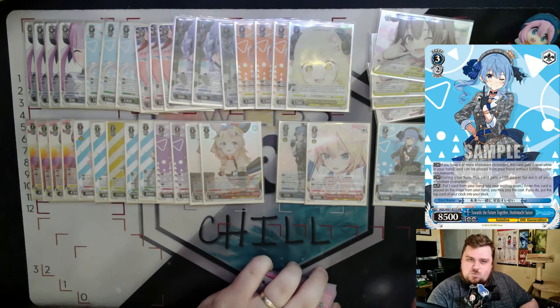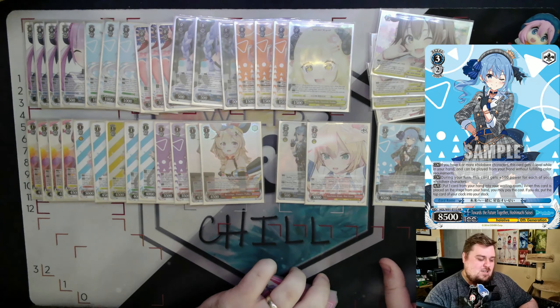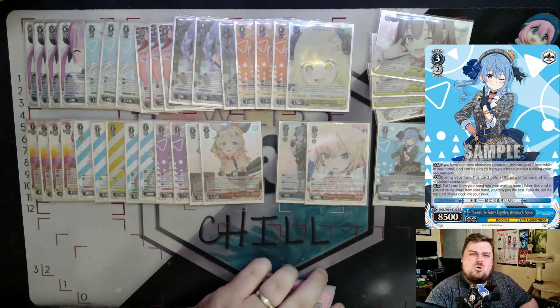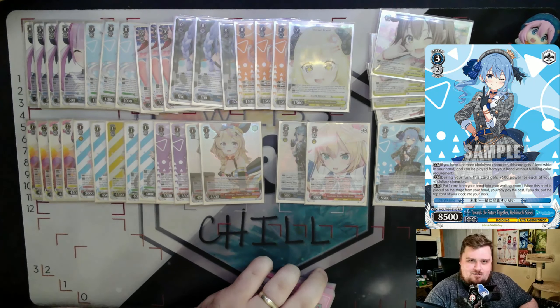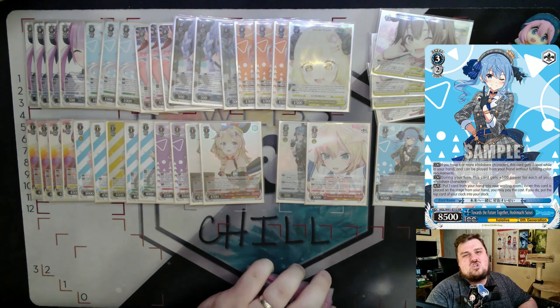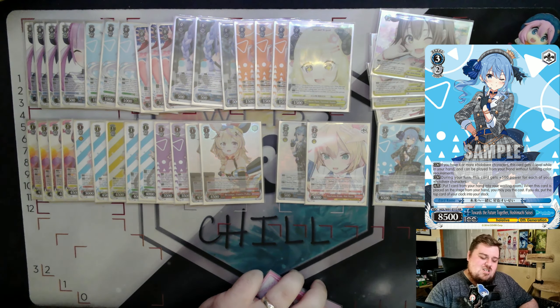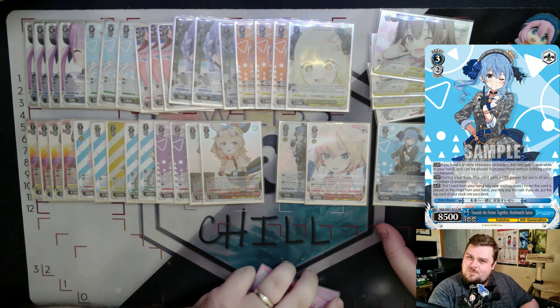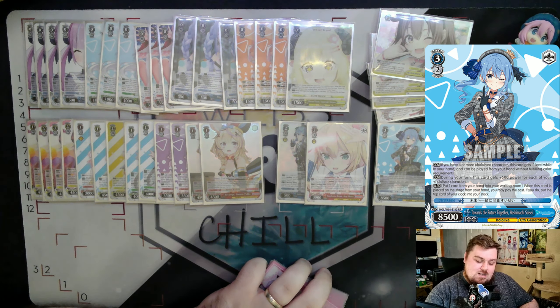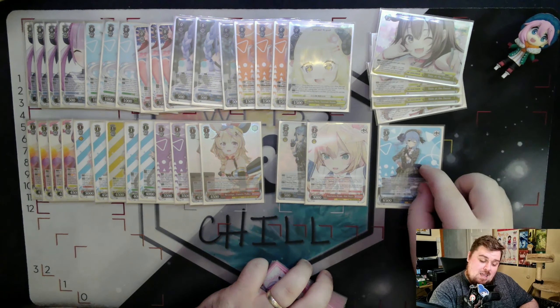For early plays, we have one copy of the Towards the Future Together card — a four or more early play. If you have four or more characters, it gains minus one level in hand, and it can be played without color requirements, which is neat since we run a little blue but want to focus on red, yellow, and green. During your turn it gains 500 power for each card in play.